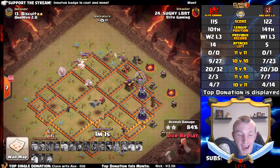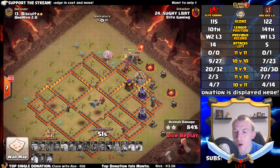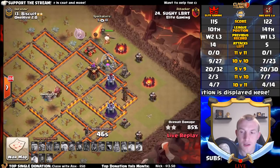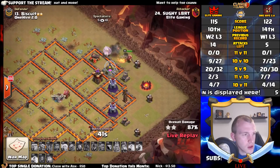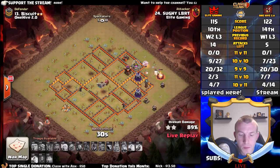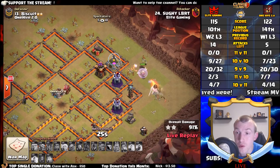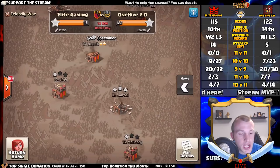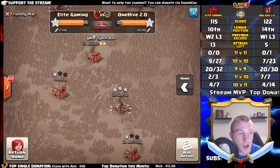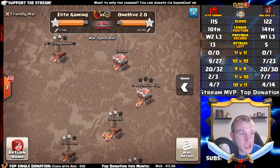The skeleton spell was used to help tank the single inferno — it goes down. But the queen is all alone banging on a wall, her healers having gone over to the bowlers and witches. Come on — the healers lock onto the king. The queen is going to go down to that wizard tower, which is very unfortunate. The bowlers and witches aren't doing great around the outside either. If the healers had stayed on the queen we had that — would you credit it. The king can't get through all these wall compartments.